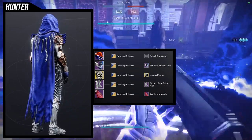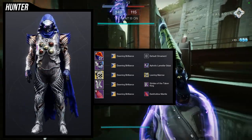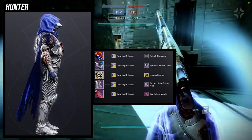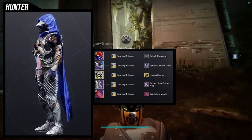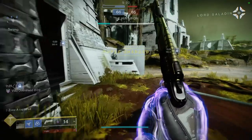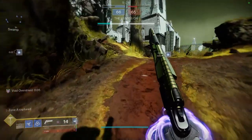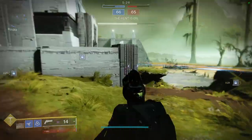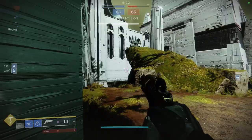That being said, the boots definitely have a hive theme to them, and everything else aside from the chest piece doesn't. So I guess I would just have to switch out the shader to make it really look hive-themed. But let me know what you guys think. I really enjoyed doing this one because the Taken King set is super cool - it just comes down to the shadering that pisses me off. And I said that in my review of it.